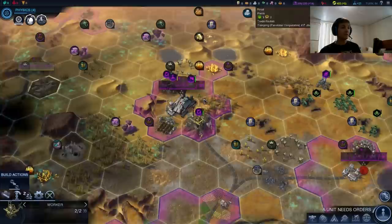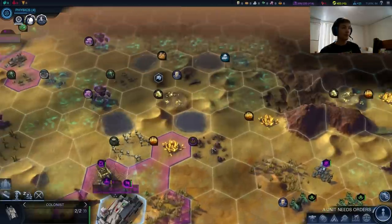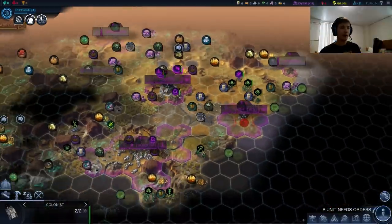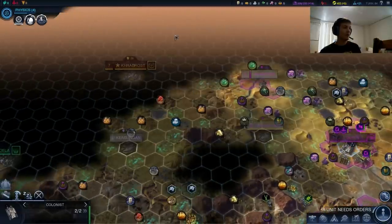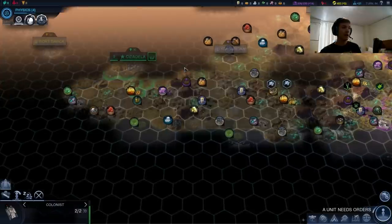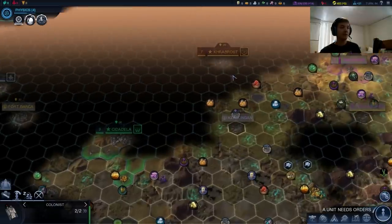Last time we had several things developing. Right now we've got the soldier out here and the colonist, with the intention of placing another city somewhere up here. That'll be our last city for a while. Six cities is a good foundation, and then we might push out here. We'll probably declare war on Brasilia and the Slavic Feds eventually.